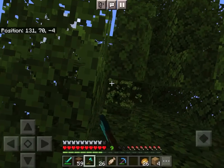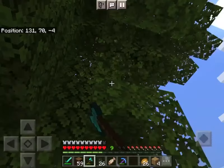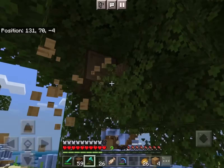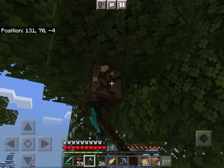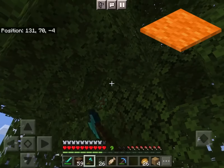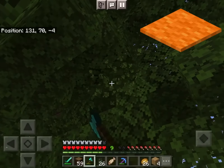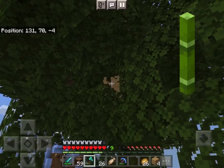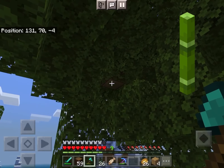Only two more to go — thank goodness! When I was researching this I couldn't believe there were this many fuels. The next one is any carpet and this burns 0.335 items, and the last one is bamboo which burns at 0.25 items.